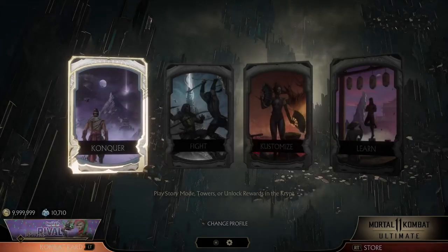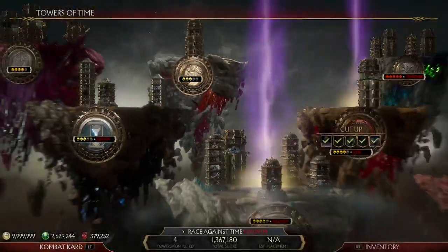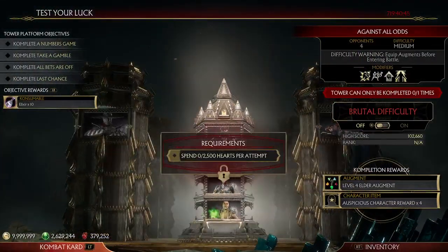It's usually whatever element that character is currently using. So if it's Liu Kang, it's going to be fire. If it's Noob Saibot, it's going to be dark, and so on and so forth.